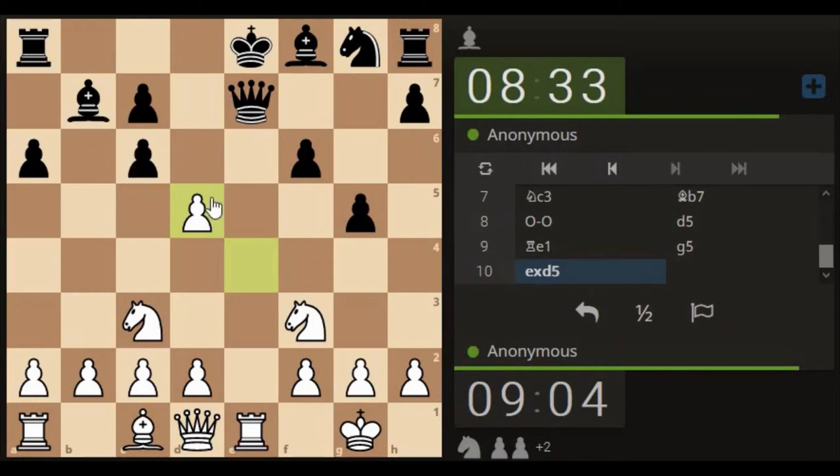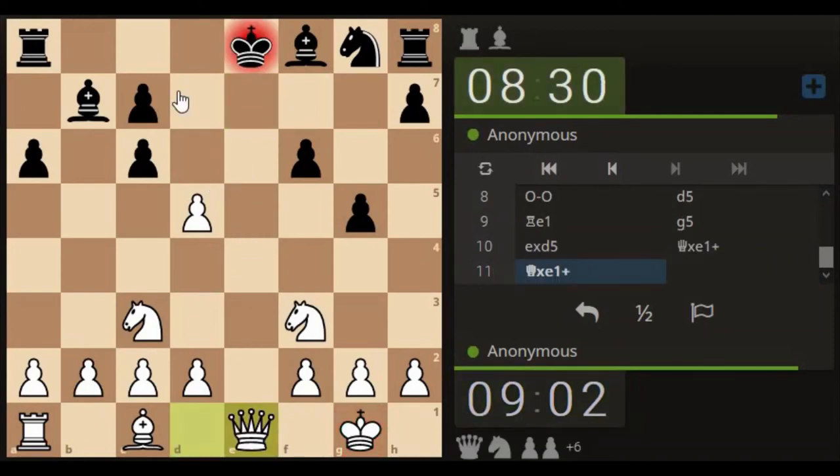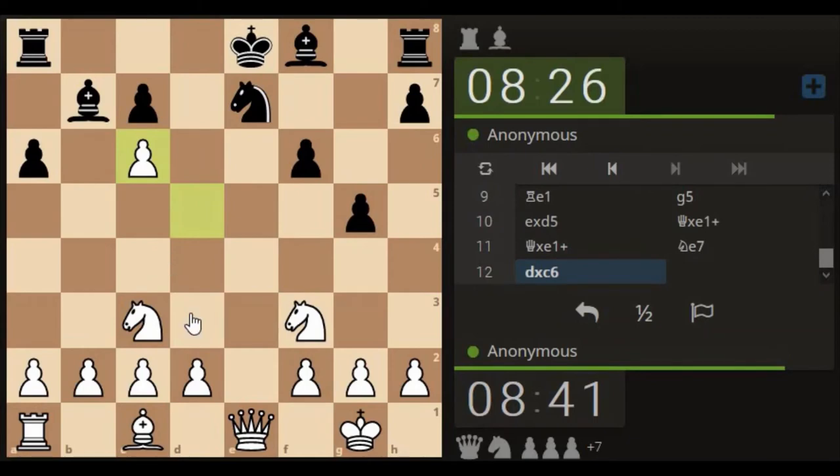You could see the opponent attempting to attack the correct area, which was the pawn, but the move order was slightly done wrong. So now they're moving really quick to try and make some recompense for that. We can take our time — they're probably going to resign any second now. If we take the pawn, his bishop comes alive. We might as well take the pawn off the board.